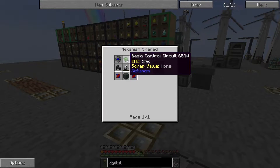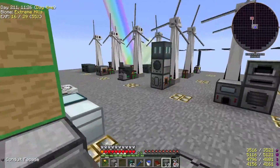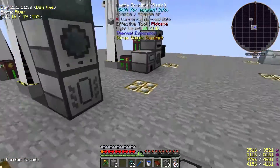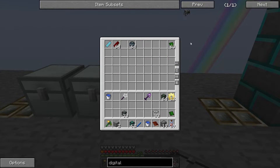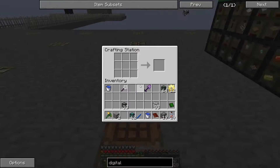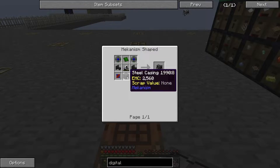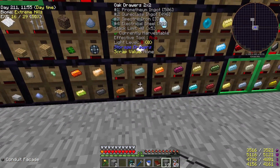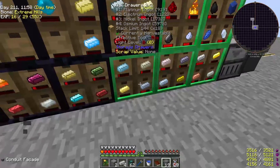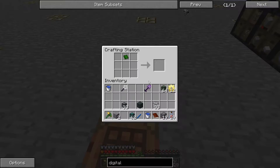So let's start working down our list. We need a basic control circuit, which we put a piece of osmium inside the metallurgic infuser with some redstone, and that generates a basic control circuit. The other thing that's easy to make is a steel casing, which is electrical steel with osmium — two, three, four electrical steel with a piece of osmium in the middle. That gives us a steel casing, which we need for the bottom slot.